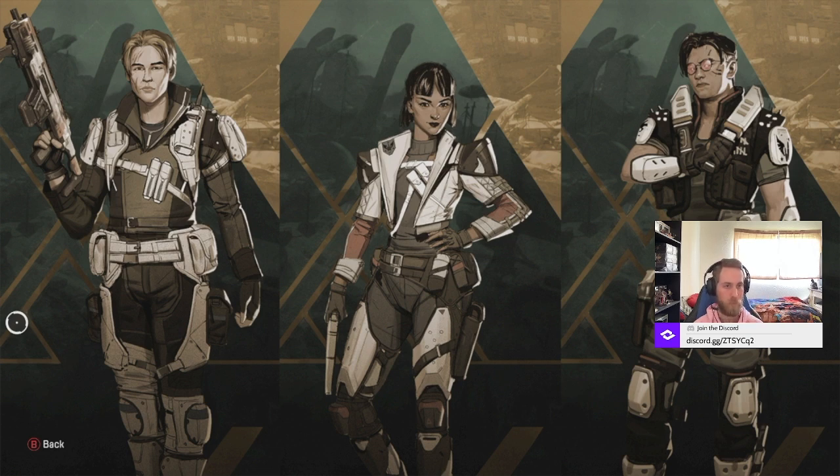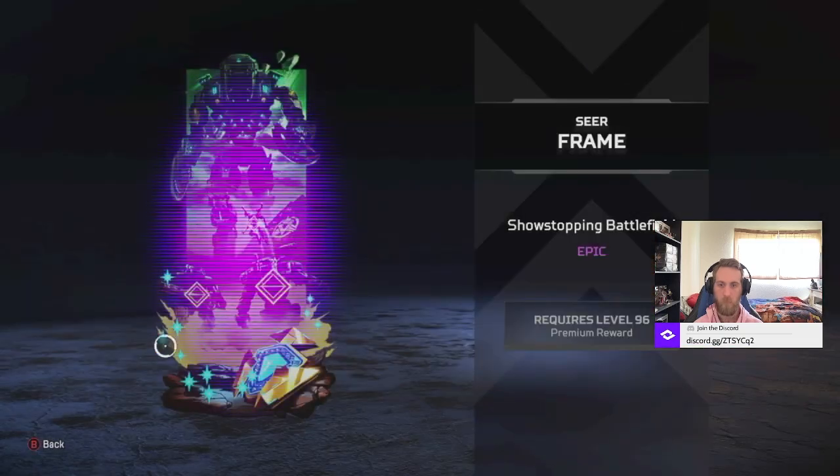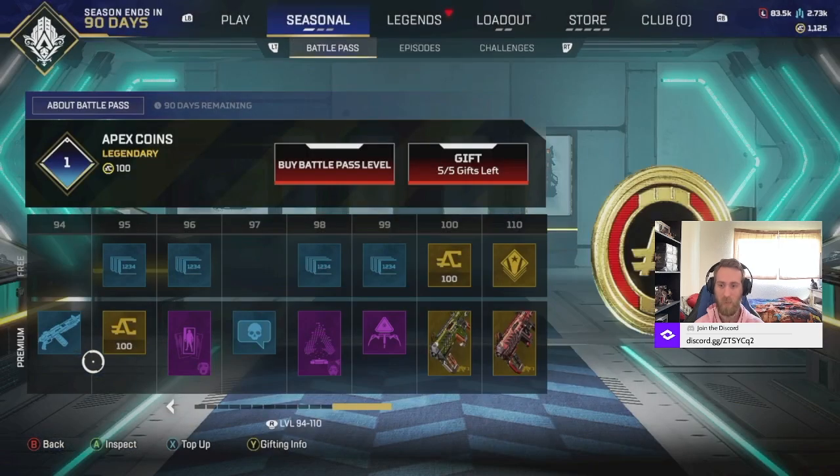These are the three big faces of the Thunderdome. This first guy is Blist. This is Blist's partner who dies over here on the right - that's why he's incorporating glasses. And then the final page - we got a frame for Seer. I guess this is Titans invading his home. It also shows the Arena's map Encore, which is part of Broken Moon. Everything with the Titans is super fun.